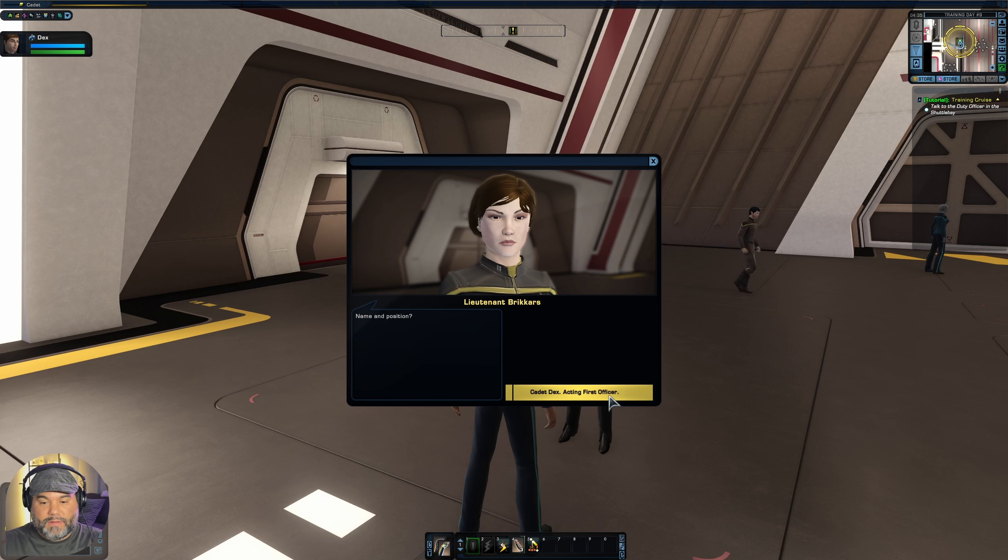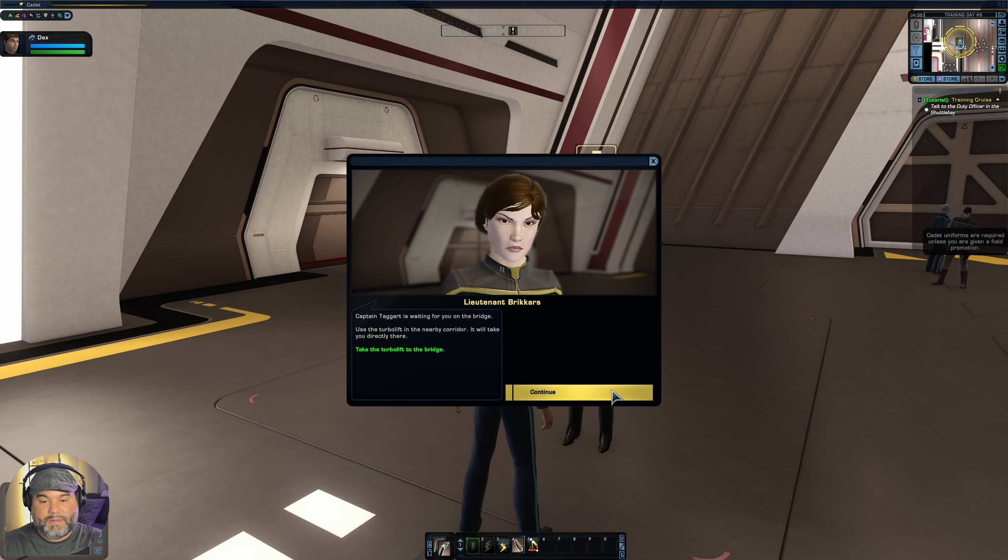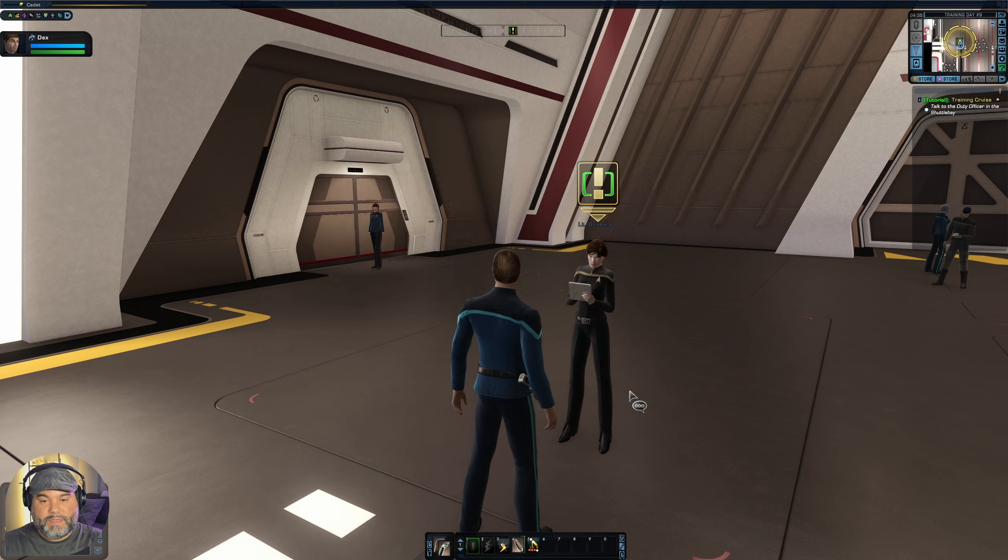Let's check in with this officer — looks like it's Lieutenant Brickers. He says name and position, has our record right here, welcomes us aboard, and tells us Captain Taggart is waiting on the bridge. We need to use a turbolift in the nearby quarter — it will take us directly there. Alright, let's continue.